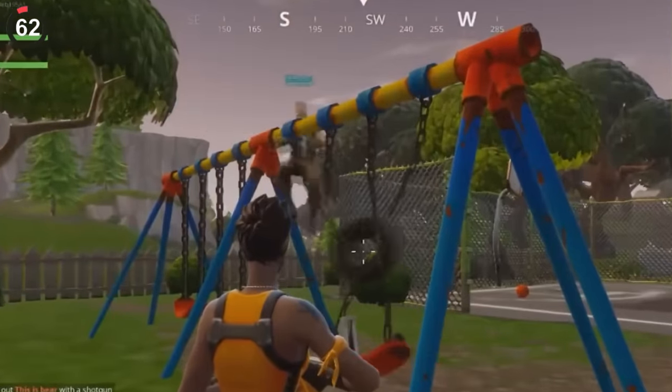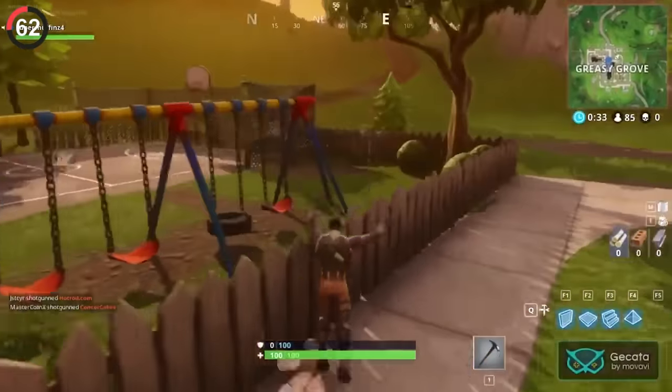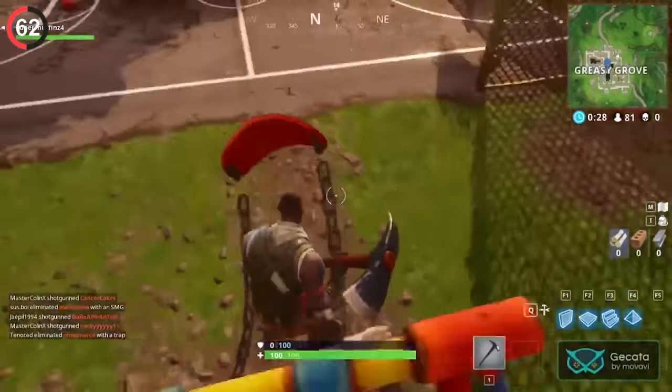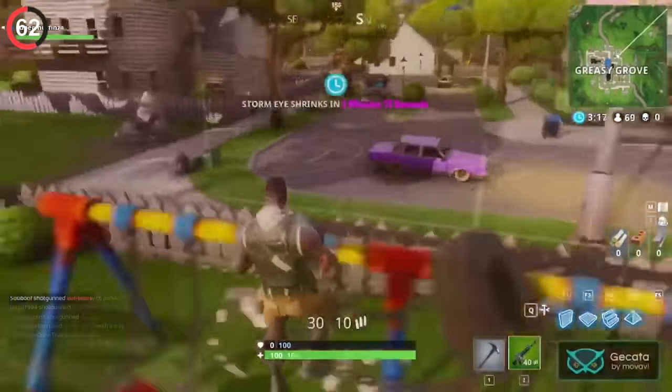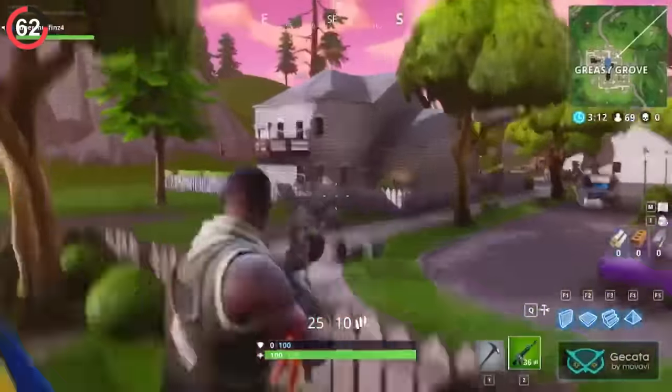An experience you didn't want to try was the swing set of death. In Greasy Grove, this swing was the only object with physics enabled. No other item could be pushed around like this, and for some reason it freaked out the anti-cheat — Epic just assumed you were teleporting around, kicking or even banning players for quote-unquote hacking.